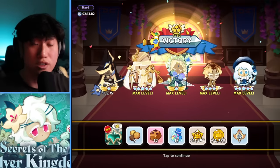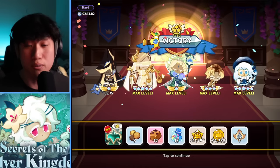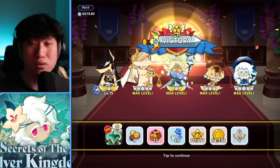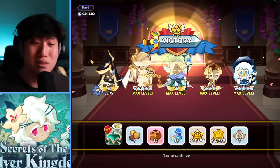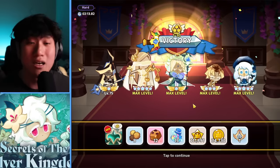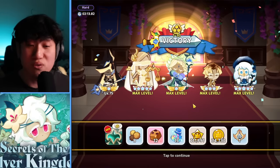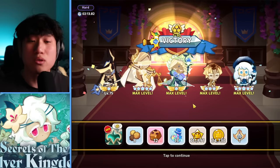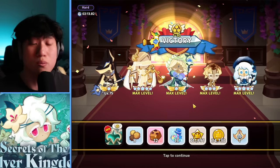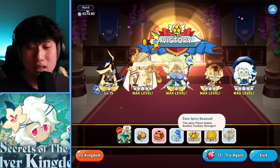I just cleared 1-30 hard mode on Joy Road's account, which is pretty much completely free to play ever since like two years ago. Honestly, it was pretty tough. Burnt Cheese and Cranberle died, but it is possible. I want to share some tips and guides for you guys to follow to help you work towards beating 1-30 or beating some of the hard modes in order to farm these biscuits.